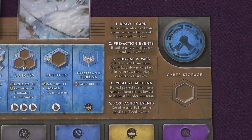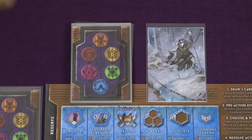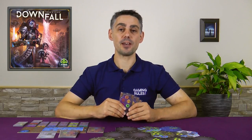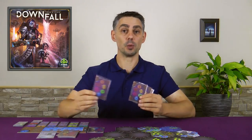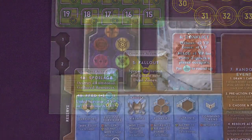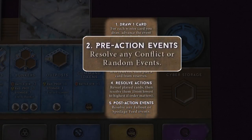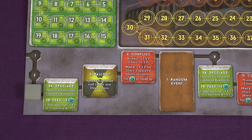The game is divided into rounds and each round is divided into phases. In Phase 1 each player draws 1 card from their deck into their hand. In the first round of the game you would skip this phase because you already have 4 cards in hand, but in later rounds you will draw another card to bring your hand up to 4. If you draw a Winter card, place it in your discard pile, advance the event marker, and draw a replacement card. Phase 2 is Pre-Action Events, and you look at the event track for any red or brown spaces that the event marker has landed on or passed over this round. These are then resolved at this time.